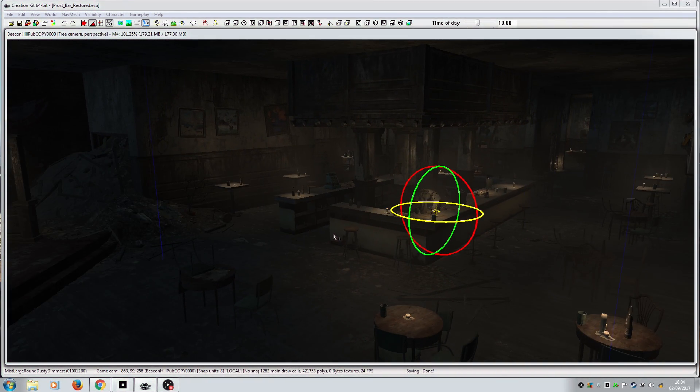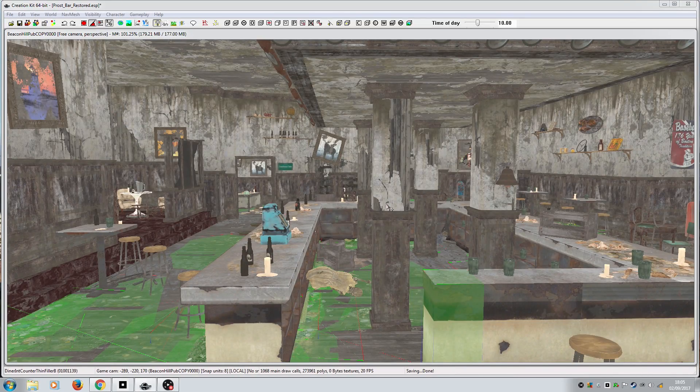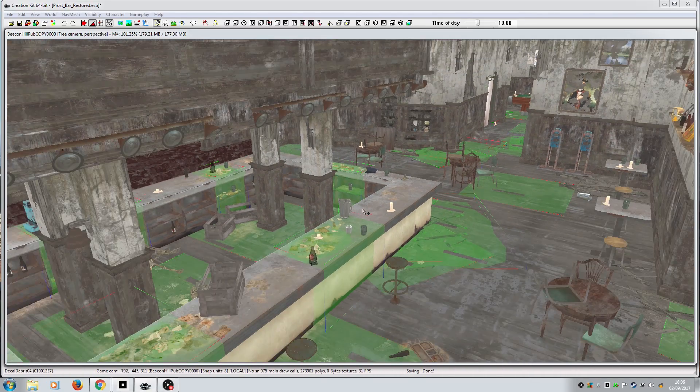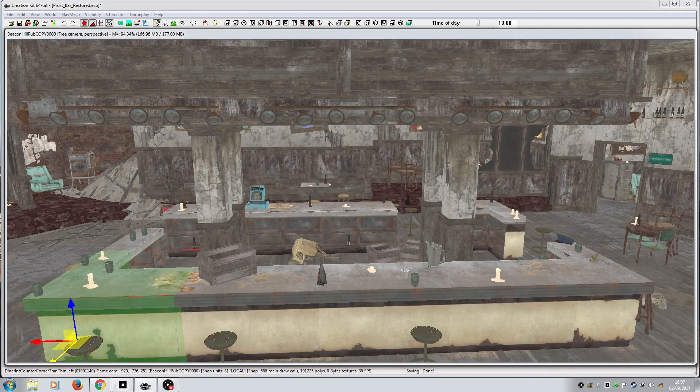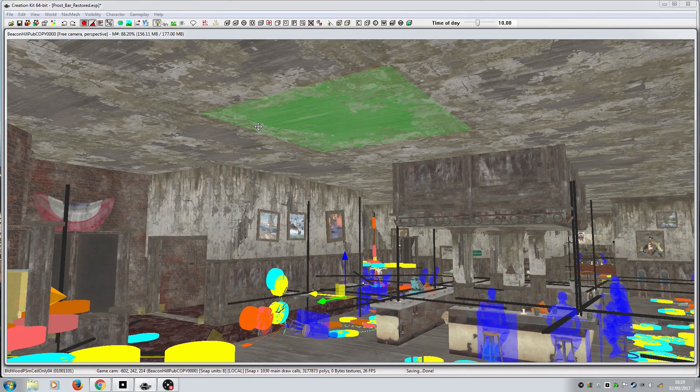Jumping into the creation kit, straight away we are going to take a look at this place and oh dear, it's a wreck. But once we start to actually clear up all of the rubbish on the floor, it already starts to look a little bit better. But there is an awful lot of rubbish here, as you can see. In fact, I'm willing to say there's more rubbish in here than there is actually broken material, which is very unusual indeed.